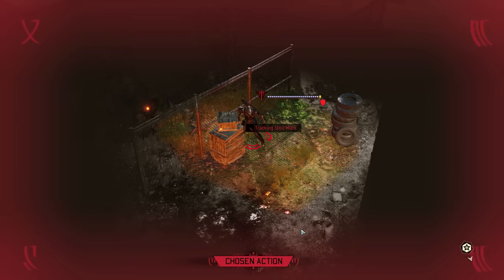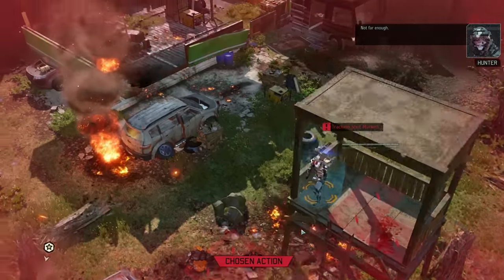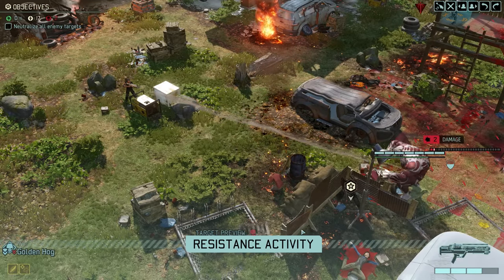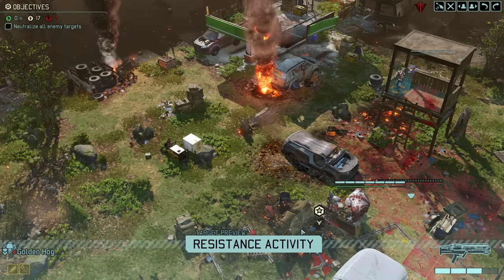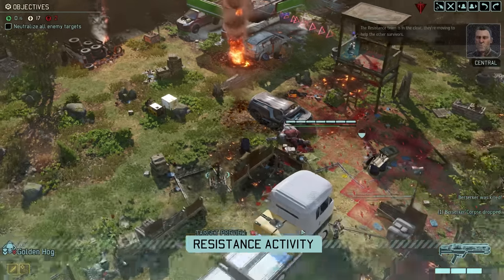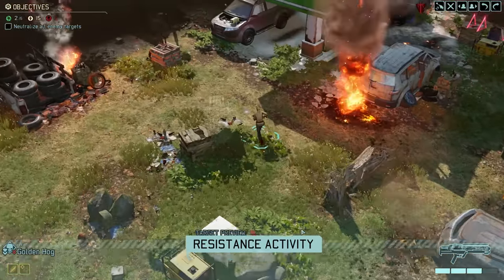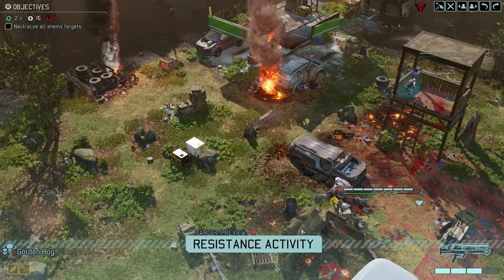The Hunter at least continues with his tracking shot, so no concerns there for the moment. Now the Resistance gets to act, and if we're lucky, we might witness them killing the Berserker for us. And indeed — the Berserker is down! No need for us to waste any more actions on it. I'm not quite sure how XP are handled in this case, but considering the overall stakes, that is very much a secondary concern.